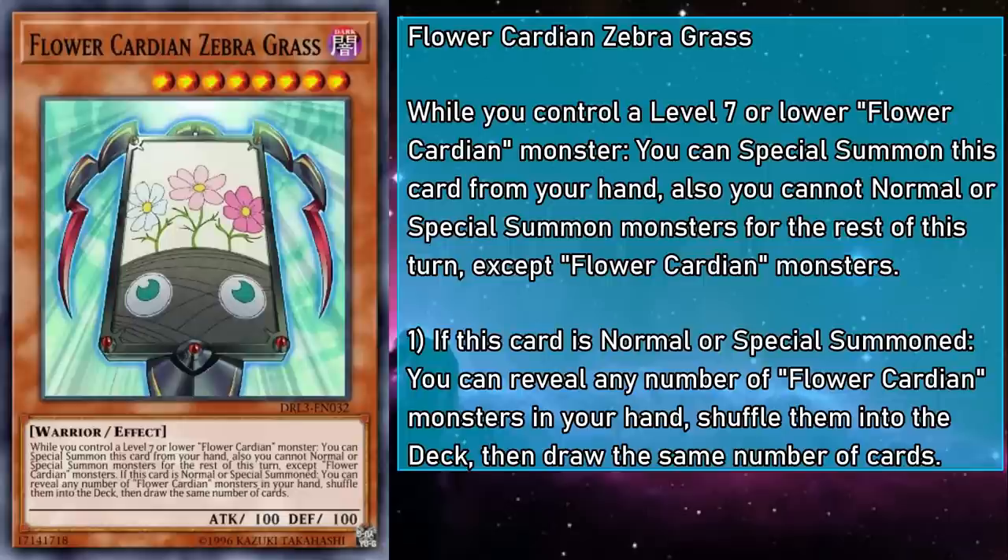Flower Cardian Zebra Grass is a level 8 monster with 100 attack and defense. While you control a level 7 or lower Flower Cardian monster, you can Special Summon this card from your hand — though you can't Normal or Special Summon monsters for the rest of the turn except Flower Cardians. If this card is Normal or Special Summoned, you can reveal any number of Flower Cardian monsters in your hand, shuffle them into the deck, then draw the same number of cards. This is actually fairly strong — even if you stuff your deck with Flower Cardians, you're still going to have some support spells and traps that will cause you to whiff. With Zebra Grass, you can shuffle some back to increase your odds.